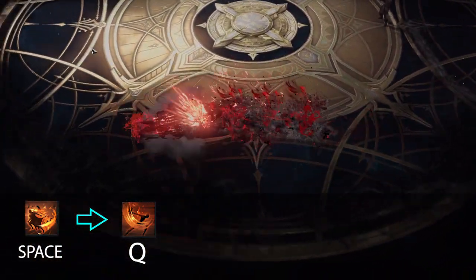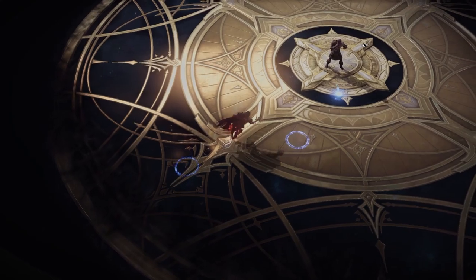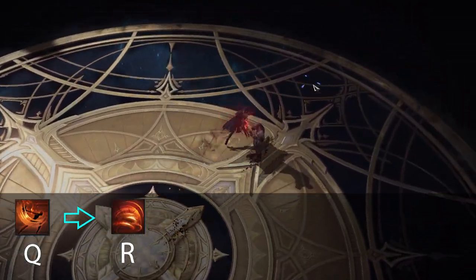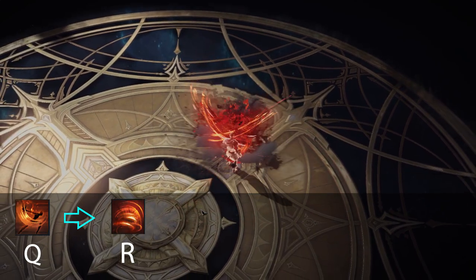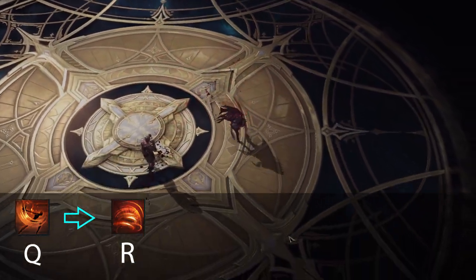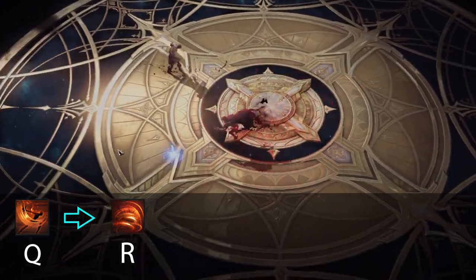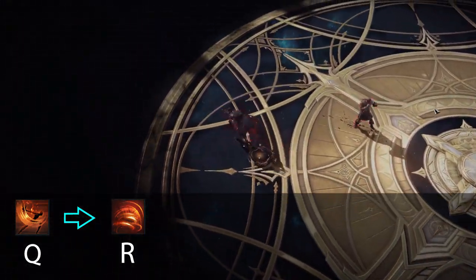And lastly, these two abilities flow quickly and nicely after each other. The last engage to mention is your Q ability into R. If you choose not to use your spacebar for engage and would rather save it for the back lane push or to escape, the Q ability works out as well. The R ability helps to connect your CC and continue your combo if successful.